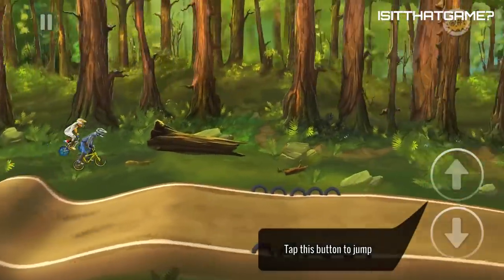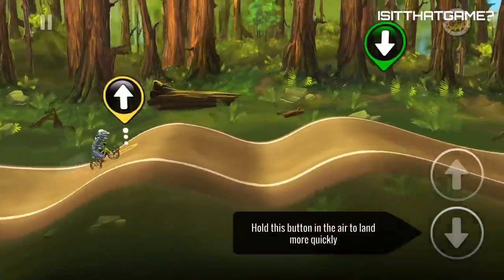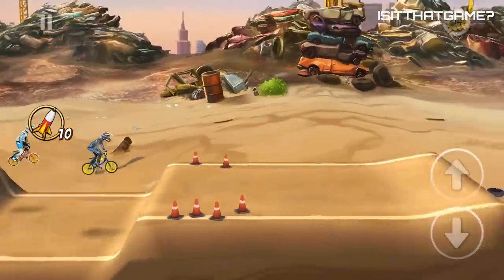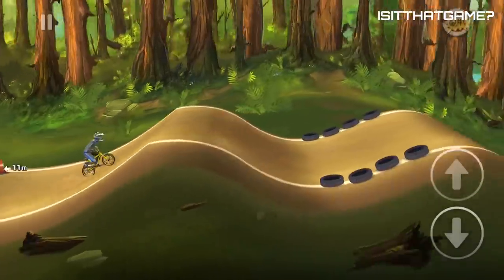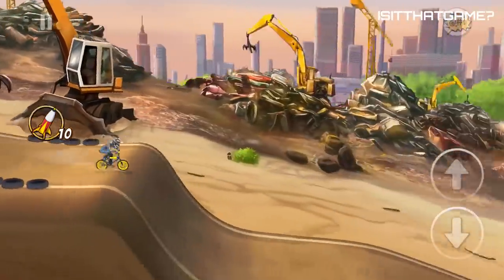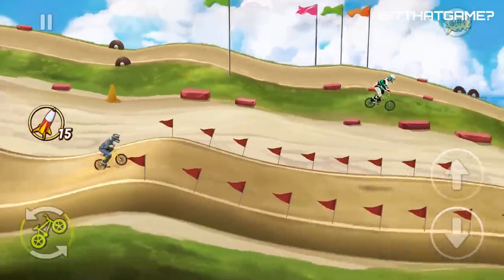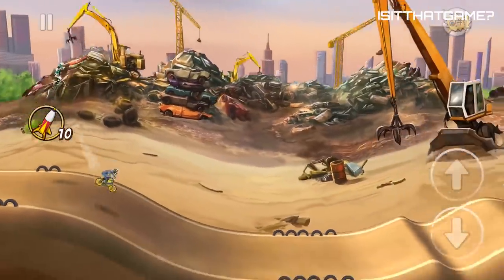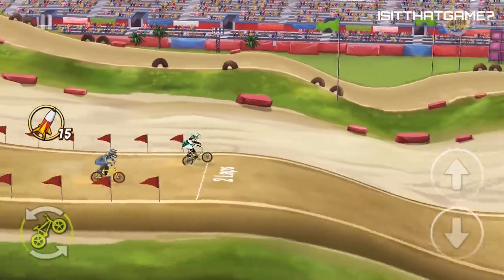Mad Skills BMX 2. Got the need for speed and the need for free? Download Mad Skills BMX 2. This side-scrolling action game has amazing real-world physics, making those sick tricks all the sicker. Race against people across the world on tracks that challenge your skills and keep you on the edge of your bike seat. The extremely fast pace reminds you this is no Mario Kart, and the crashes make it all worthwhile. Plus, weekly new tracks — nothing is a bigger thank you to your fans than more free maps.